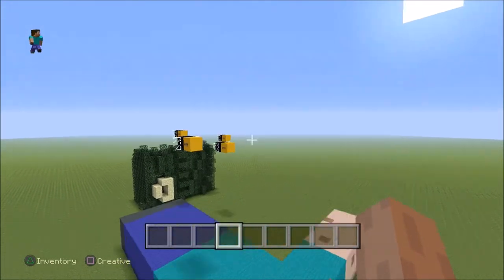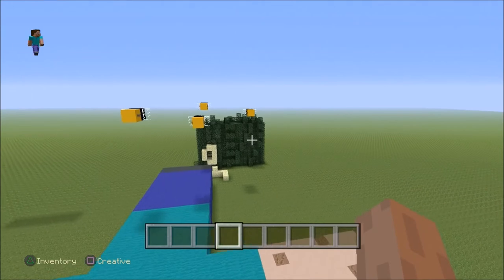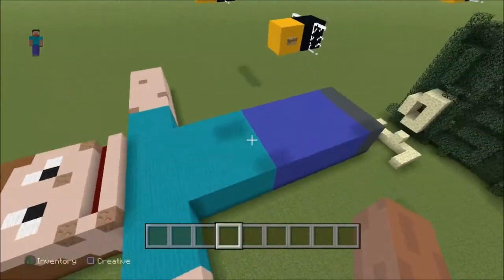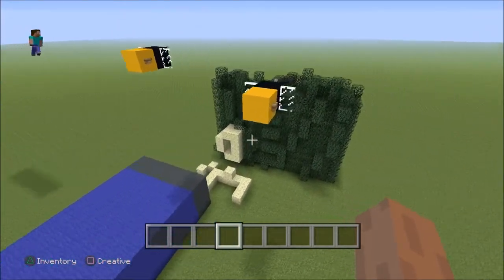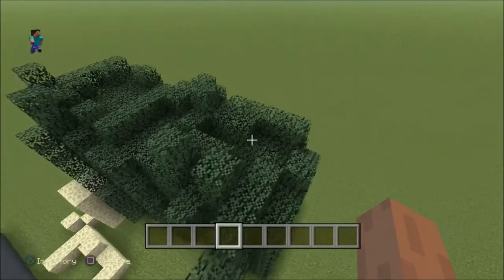Once again they killed Steve by stinging him to death, and as you can see those bees are definitely not happy. Yeah, Steve shouldn't have kicked that nest — he shouldn't have done that, that was really naughty. I hope you guys like this little hedge area, it's really really cool looking.